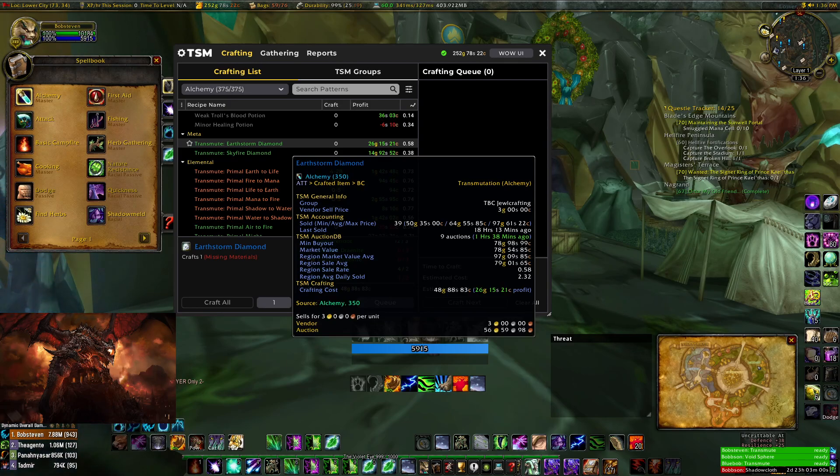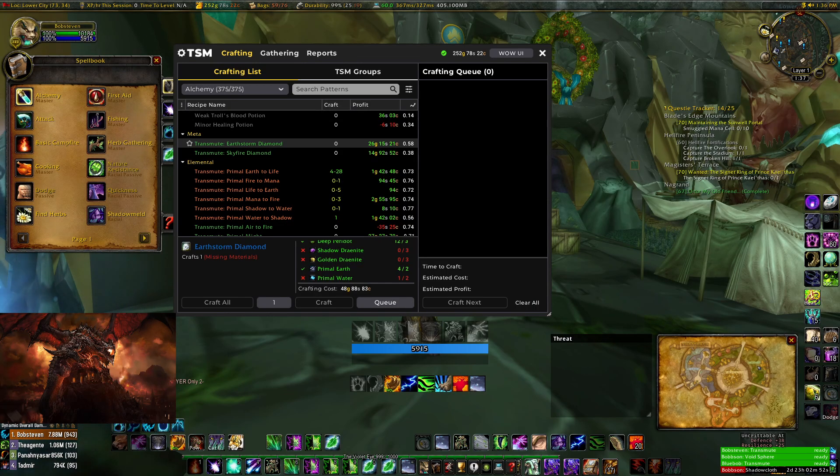About 50-60 gold a day, and that's not including getting my dailies done, doing dungeons, doing my daily heroic and all those bits and bobs. That's just a nice easy way — if I do it five days a week across three characters — six times five, that's about 300 gold a week just from pretty much clicking craft.